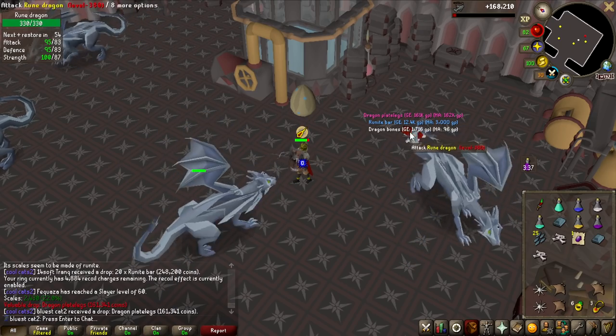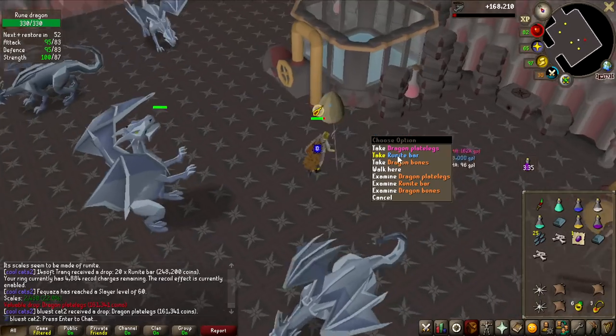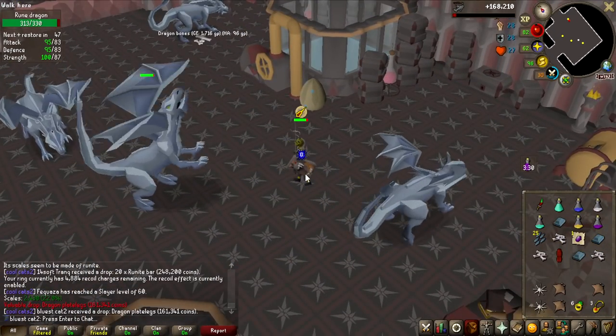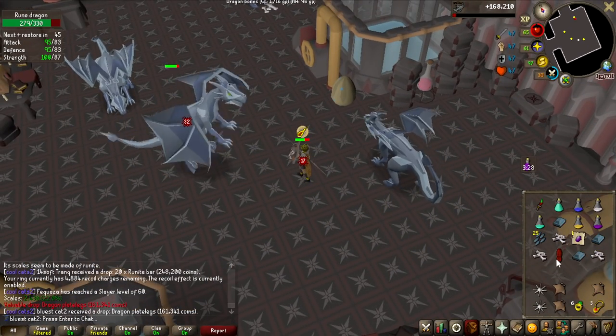Talking about lucky — Dragon Plate Legs! Those are actually a 1 in 127 drop, and I've only killed like 10 of them at this point, so yeah, very lucky.